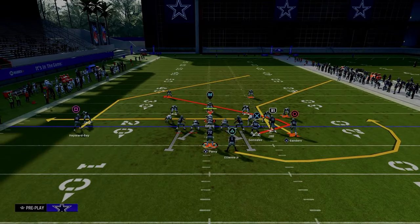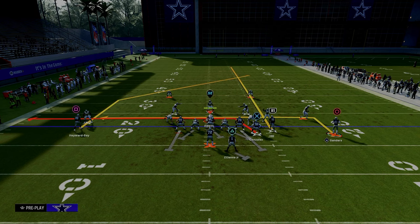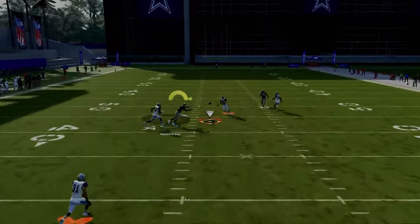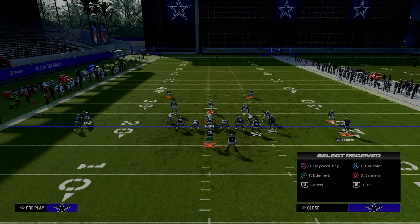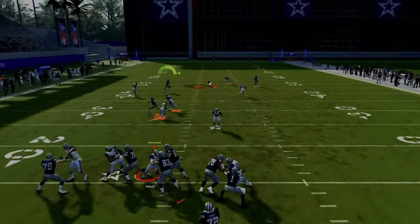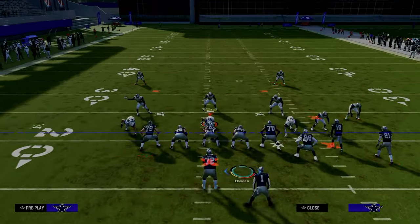Another setup — a little more old school — that's great for blocking blitzes: drag the tight end, in-route the outside bunch receiver, motion him out, and streak the running back. You've got two man beaters coming over the underneath middle, plus the post route coming back over the middle. I would definitely be blocking my running back if running this setup. If I'm getting a lot of man coverage, these Wide Trail setups are pretty good for attacking it.